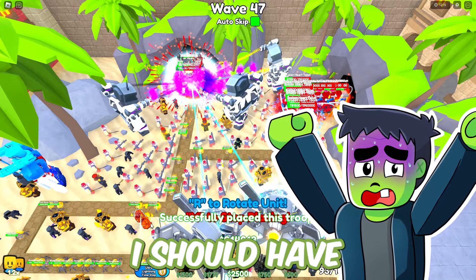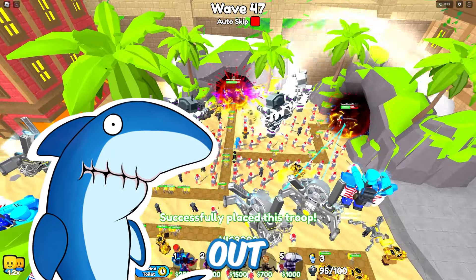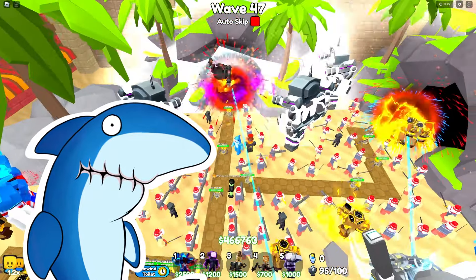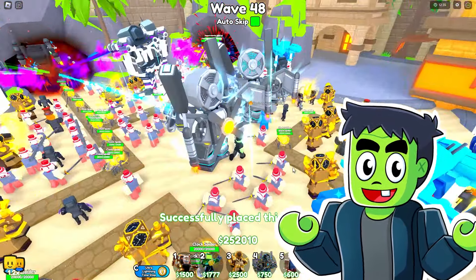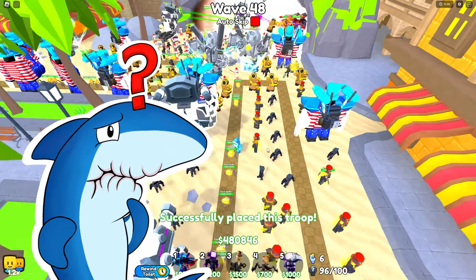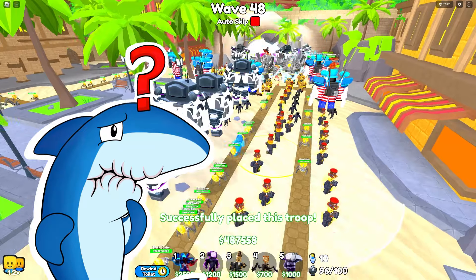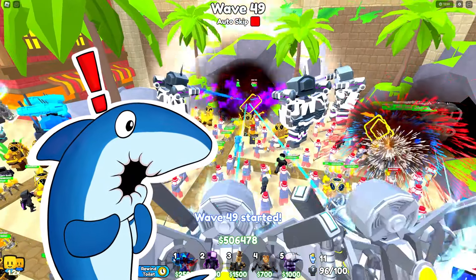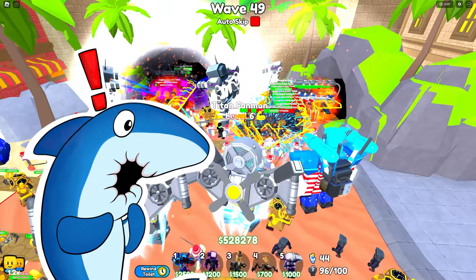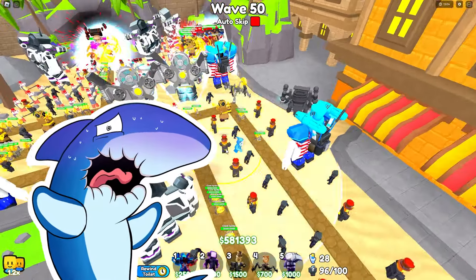I should have 94 units any second now — there we go! And they're sending out magnet scientist toilet 3.0s! Up to 96 units have been placed now — we're so close to winning! We have to — I can't believe how well we're doing! Yeah, we've got 100 units, but we've had hundreds of bosses coming at us! Oh, and that's not stopping! What are these juggernaut astro toilets? They're flying through quite quick too! It's wave 50 — place your units! We need to get 100!